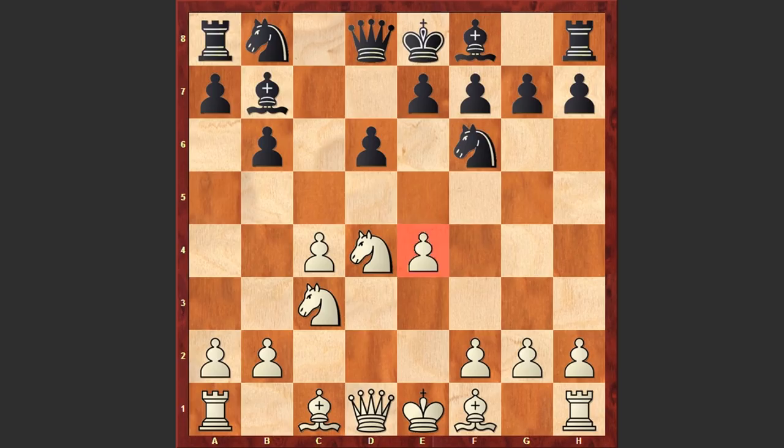Against the Maroczy bind, black usually employs a hedgehog formation, which we will see in the game. Bb7 — black is attacking the pawn on e4, and instead of going for the standard f3 or d3 moves, Kasparov came up with a very interesting decision and played Qe2. This blocks the bishop's diagonal, but it turns out Kasparov is going to fianchetto his bishop. In some variations white can even castle, Qe3, Nd7.